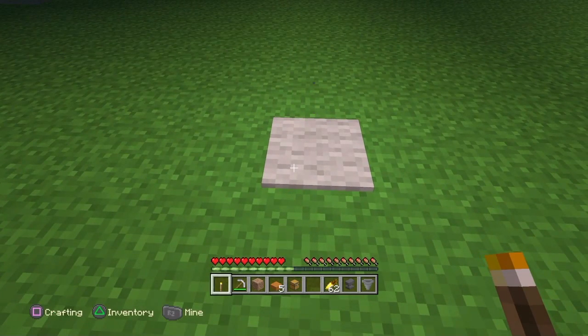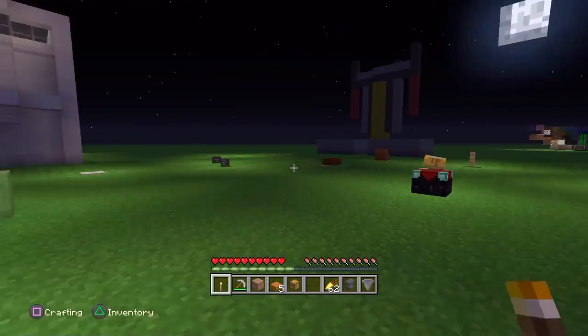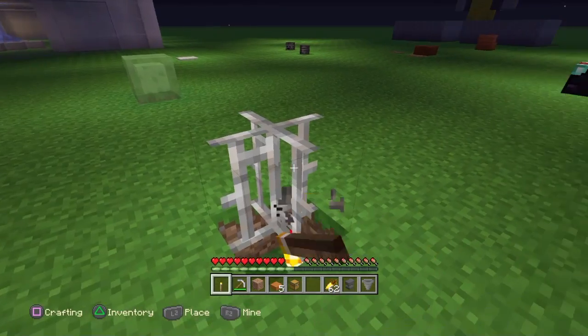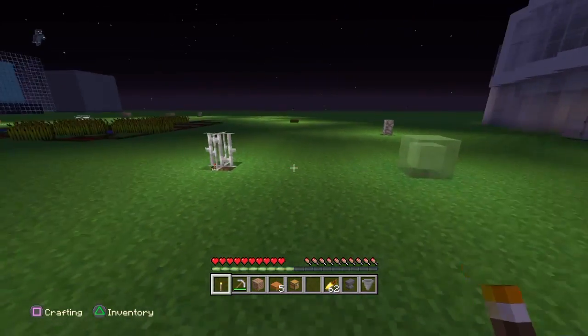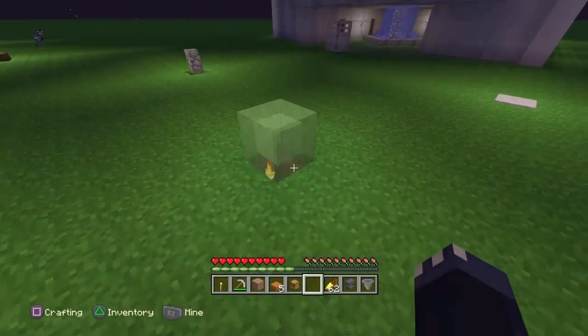The carpet actually does work — there is actually a torch below this, it's not just a magical effect. Along with iron bars, that also works. In case you're wondering, fence gates actually do not work because you can't place fence gates on top of a torch.